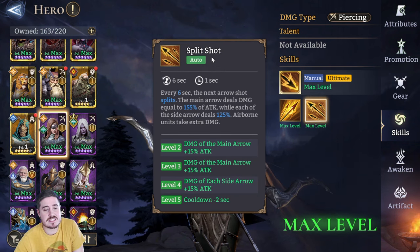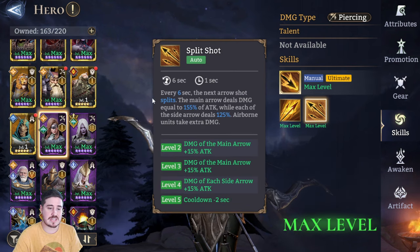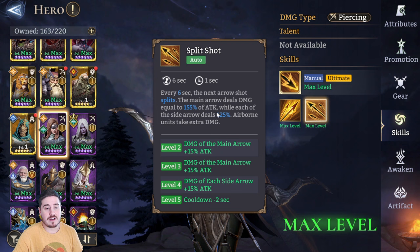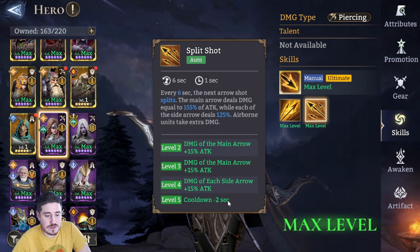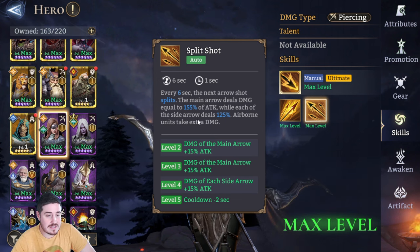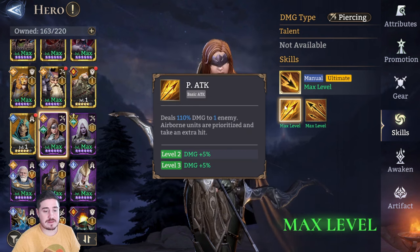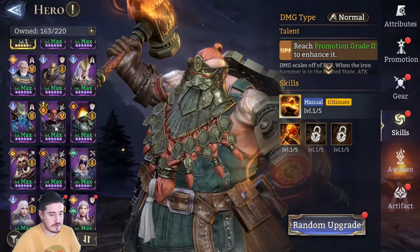Finally, we've got split shot. She's got kind of the single target on her basic, the AOE on her ult, and here's the hybrid. Every six seconds, the next arrow shot splits. The main arrow deals damage equal to 155% — this is when it's skilled up — of attack. It's originally at eight seconds; we reduce the cooldown by two seconds to six seconds when you put skills into it. Each of the side arrows deals 125% damage, and airborne units take extra damage. This is something that Lunaria also has in her kit.